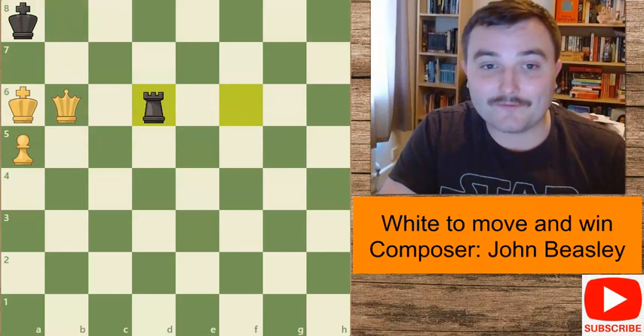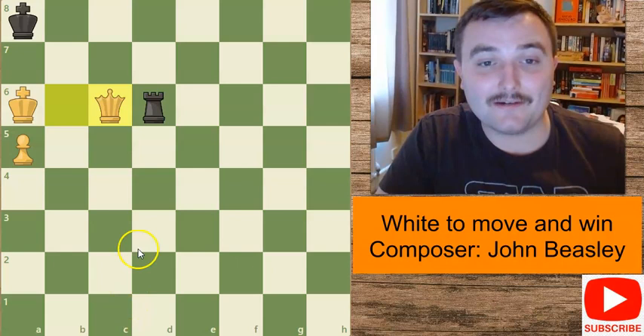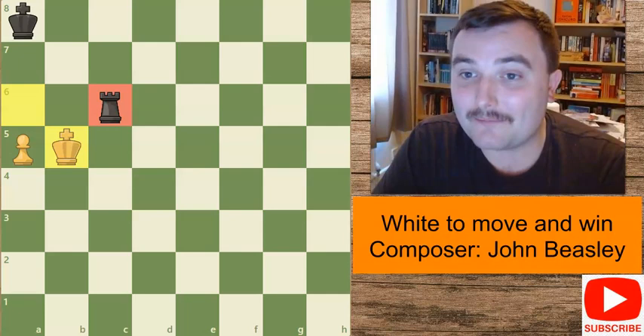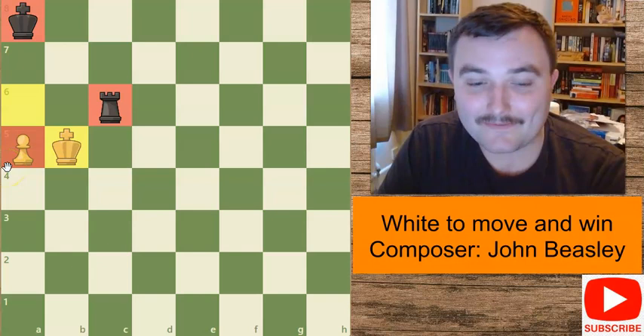There's one more interesting line: what happens after queen comes to c6 blocking the check this way? In actual fact, this is a lost position for white. After the rook captures, although you can come to b5, you haven't actually got enough material and no way to recapture the rook. So black is winning - a rook and king versus a lone pawn that's not very well advanced is an easy win for black. Quite instructive as well.